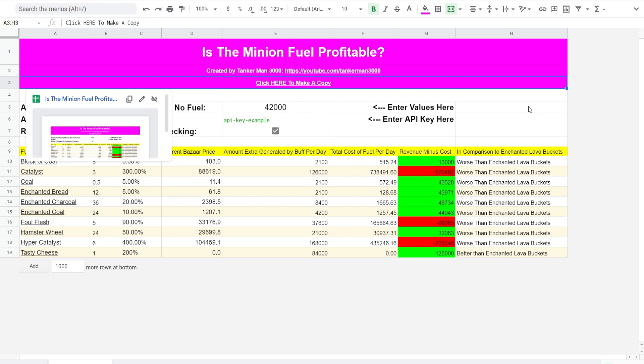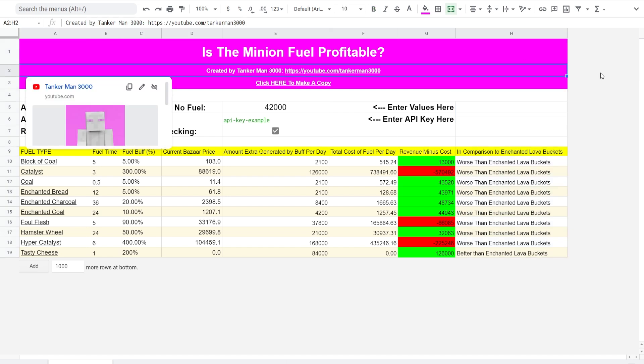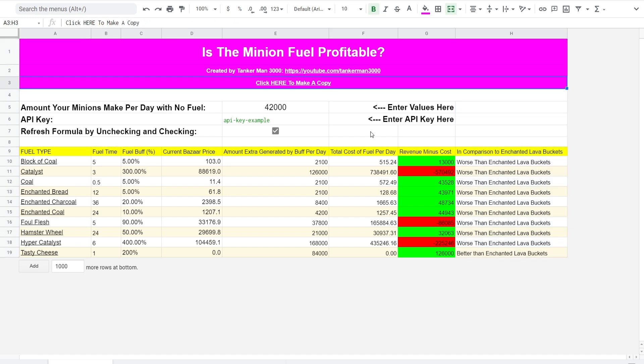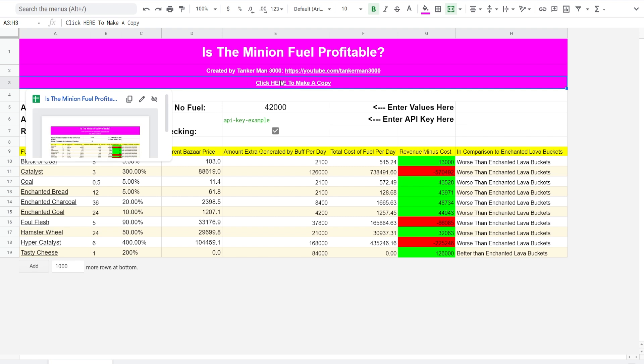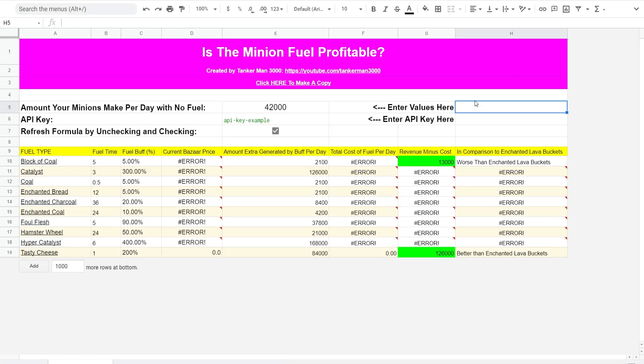This is the spreadsheet. There will be a link to this spreadsheet in the description — it will actually be a link to copy the spreadsheet, because you don't need to use my version, you just need to use the copy. So I'm clicking this link here, which brings us to this Google Sheets page. It says 'Copy Document — would you like to make a copy of Is This Minion Fuel Profitable by TakerMath 3000?' Yes, we would. So make a copy, and now we've got our own copy.